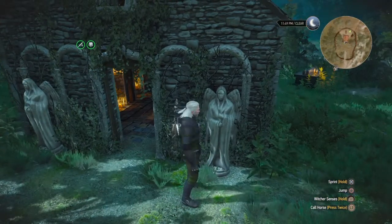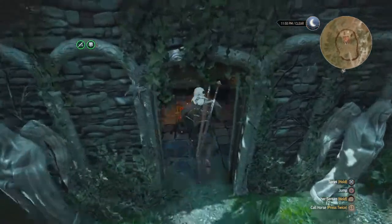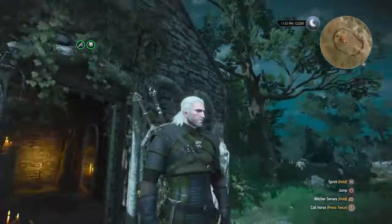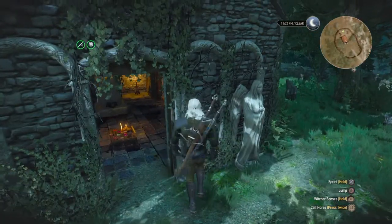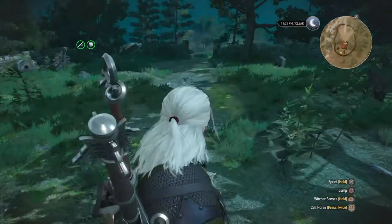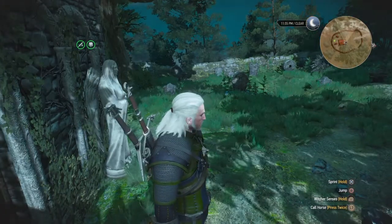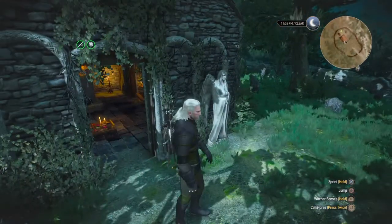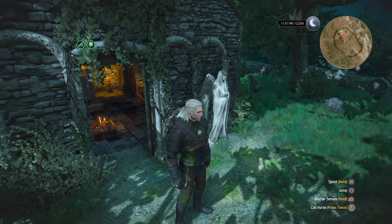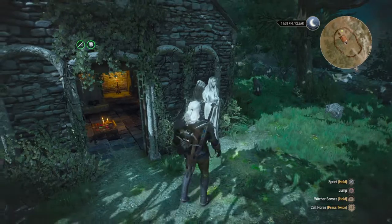Okay, these two angels — these two beautiful angels — they are actually the Weeping Angels from Doctor Who. When you go in and come out that first time, they will be right there waiting for you. They don't kill you, they don't harm you. It's just a homage, an easter egg — kind of like the Tyrion Lannister one where he falls out of the sky cell, perfectly modeled, that I showed you in gameplay video number three or two. It's literally the exact same sky cell in all appearances. Another little easter egg.